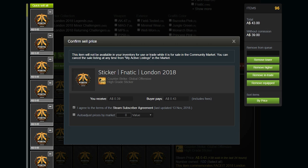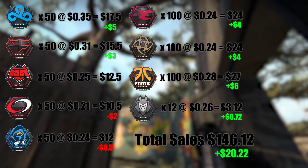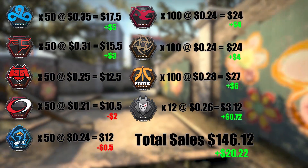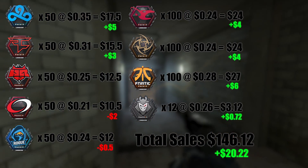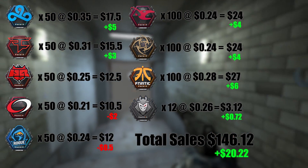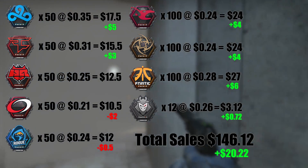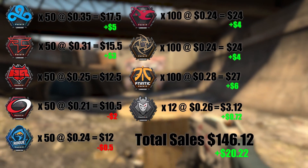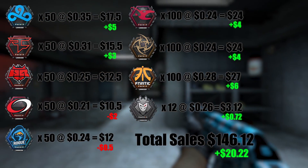Let's start with the easy part, which is the ordinary team stickers. These stickers sold pretty well, all things considered. I've converted the prices I sold them for into US dollars. The conversion rate is $1 for every $1.40 Australian — it's not the same as the exchange rate if you're buying something in CS:GO, as these items are priced differently, so don't look to them as a reference point. Also, because I sold some of these stickers a couple of weeks ago, the prices may have shifted now.